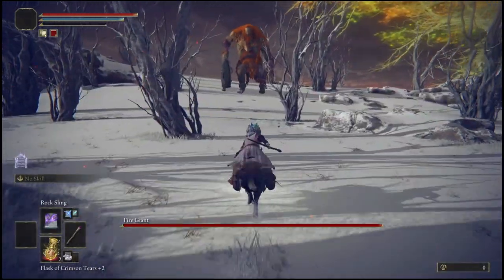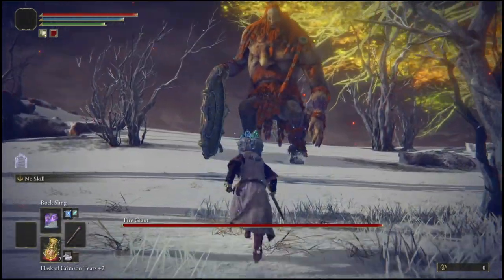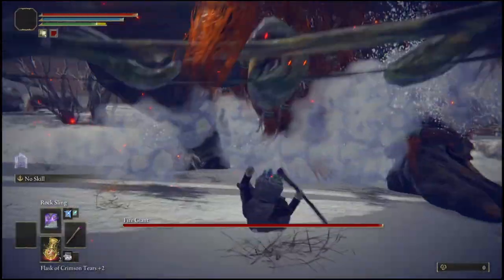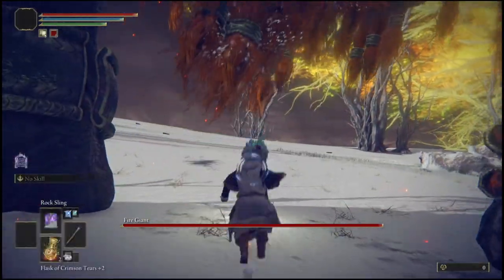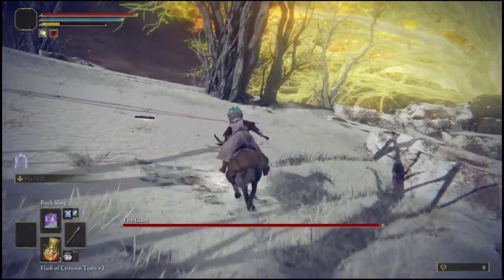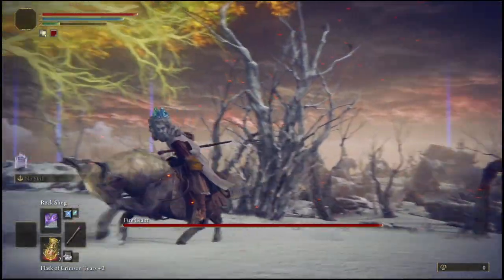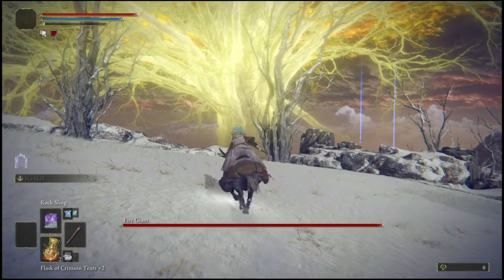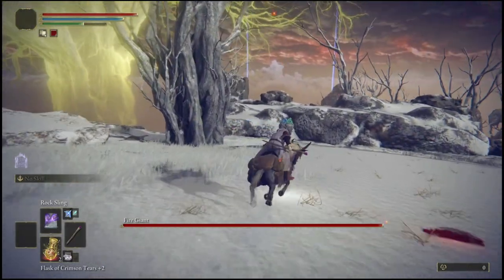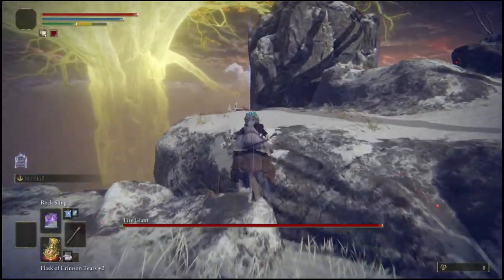If it's your first time here you will get a cutscene — just skip it and run right up to him. As soon as you get like a footstep away from him he will try to do an attack, so get off your horse and dodge his attack. Once you dodge, run between his legs. Then take the path I'm taking right now, coming all the way up towards the right side, right behind this little tree — that's the area we're going to be using.